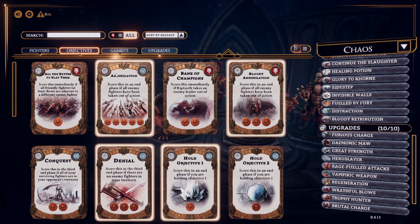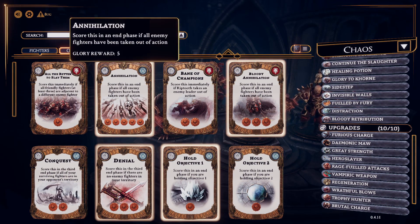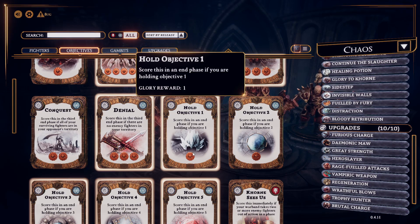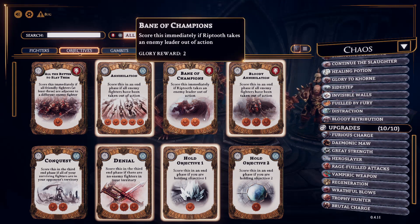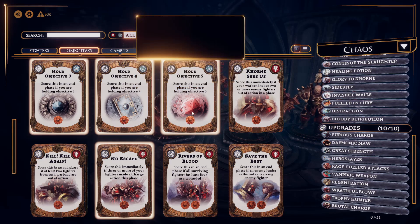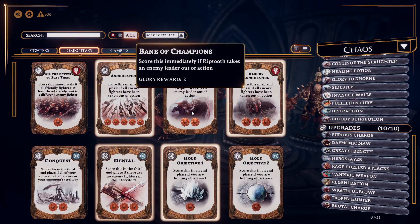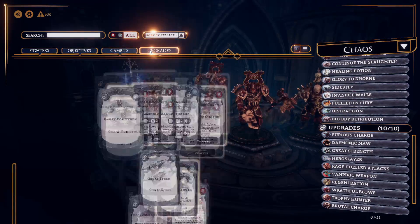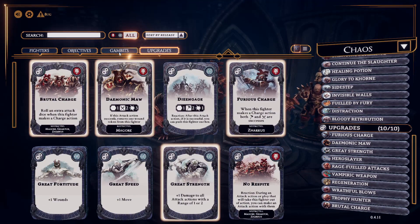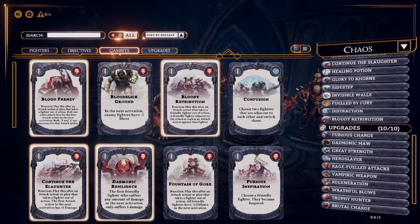Then you have your objectives. These are the in-game objectives you are supposed to achieve to gain glory points, which are the victory points. Whoever has the most glory points at the end of the game is the victor. You've got some fairly simple ones like hold this specific objective, all the way up to the pretty complex one of killing the entire enemy team. They vary in degrees of glory points depending on how difficult or complex they are to achieve. It's a fairly nice system, though it's a little bit short on cards — but I'm assuming that is something they will fix with packs and new factions in the future.